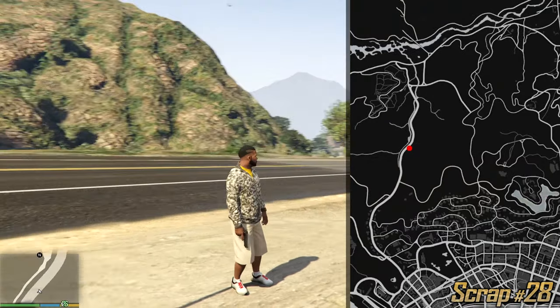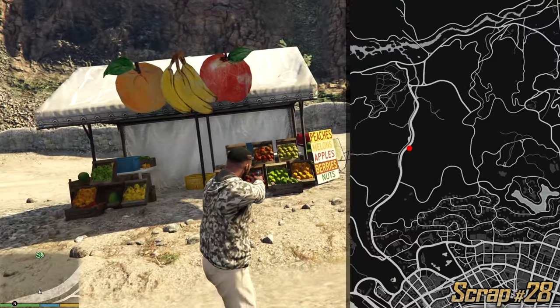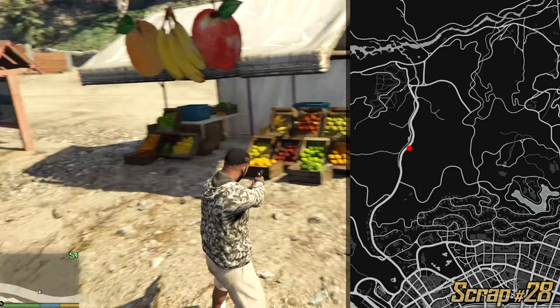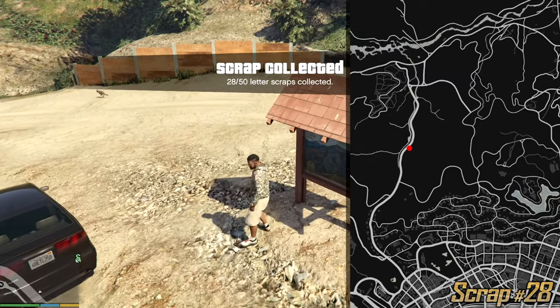Right next to this huge main road we have a sign, and right next to the sign we have a stand which sells peaches, melons, apples, berries and nuts. Right next to it is another sign which contains a letter.